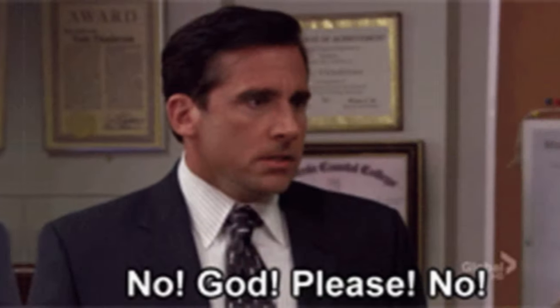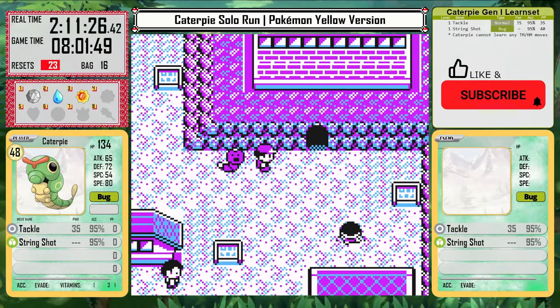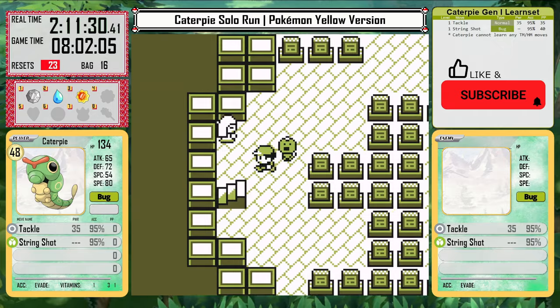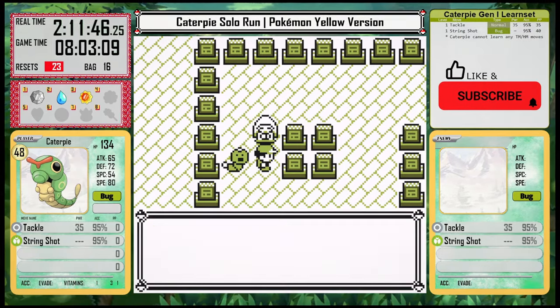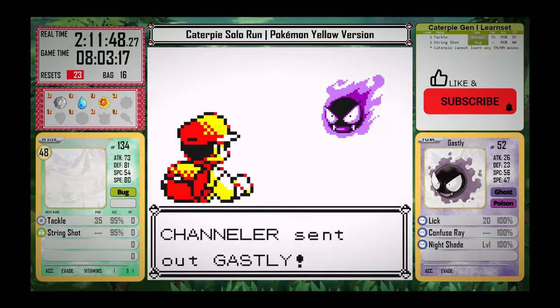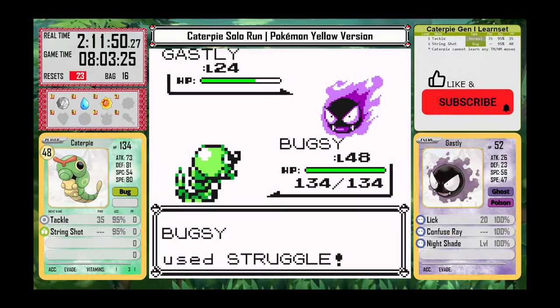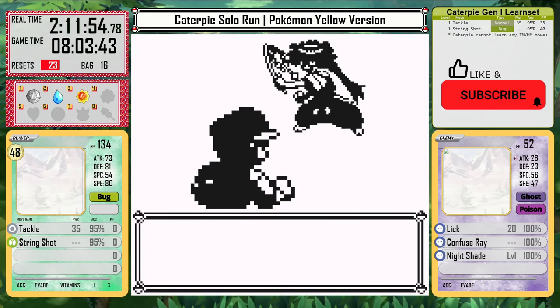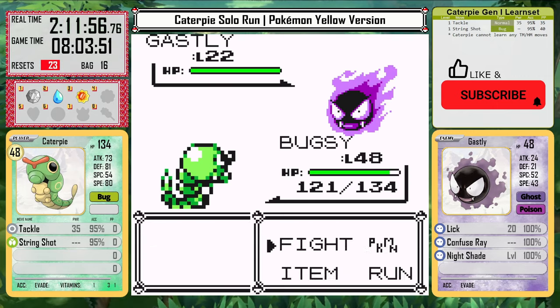Then we head back to Pewter again to spam out PP in the forest. And now in the Pokemon Tower, this is the point in the game where Caterpie should get softlocked. Tackle and Struggle are both normal type moves in Gen 1, so Caterpie can't deal any damage to Ghost Pokemon. However, changing Struggle to have Gen 2 mechanics with typeless damage fixes this. Caterpie is now able to pummel the ghosts by struggling.